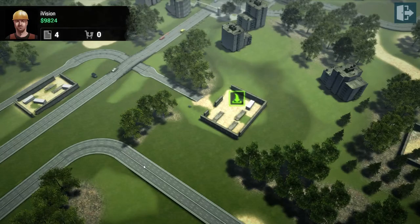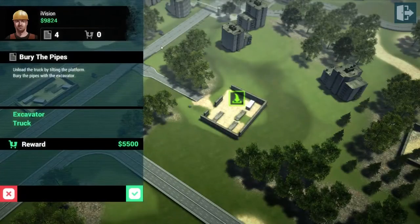Hello everybody and welcome back to Construction Machine Simulator 2016 Let's Play. We are here with episode number 7. Remember last episode we demolished the city hall building and it took a really long time, mostly because I just didn't know what to do with the debris. This time we are going to be using the truck and we're going to bury some pipes, so let's get started. Hopefully this won't take as long.